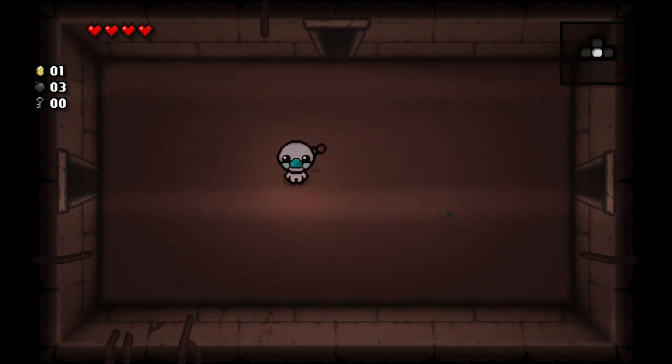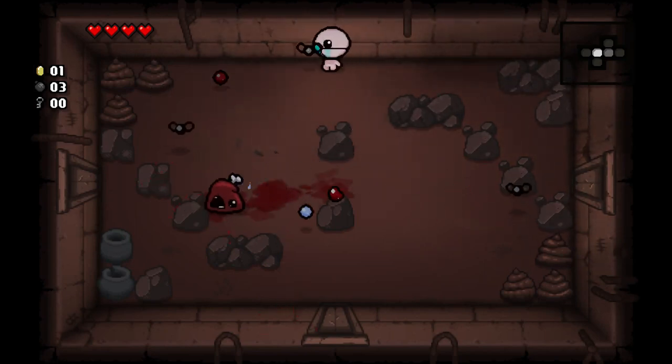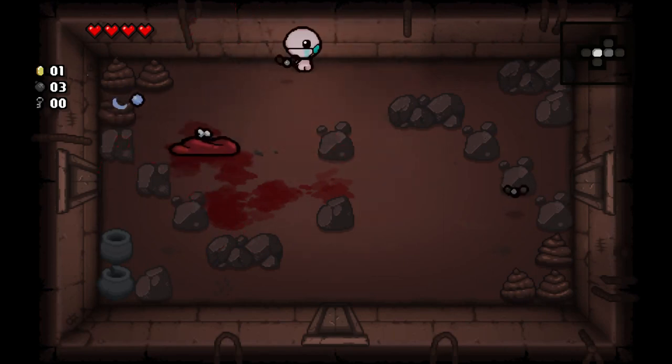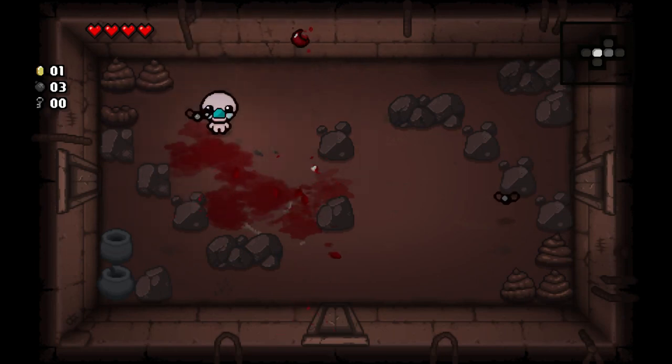So now we're on basement two. Something to note: on basement two you have a chance to get a devil deal room. It is guaranteed that you will get a devil deal room if you don't take any red heart damage on the floor. So if you can, it is ideal to just try and avoid getting hit as much as possible on this floor in particular.